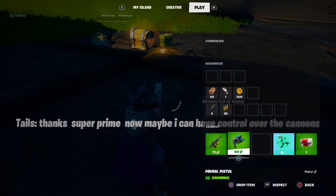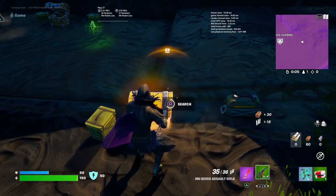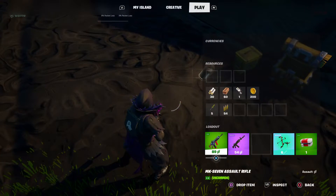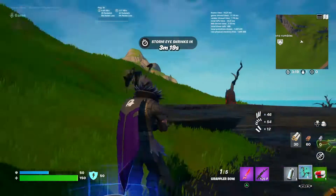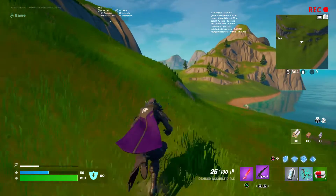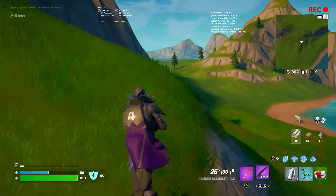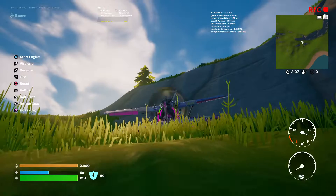You need to defeat one of them, but the one nearby the Angel Falls — the miniature version — doesn't work for this quest. You have to do it on the one nearby the Egg Base. So I get in the plane here.